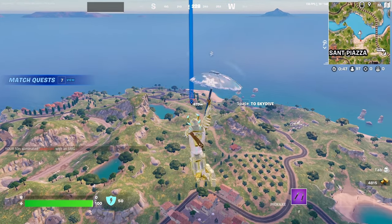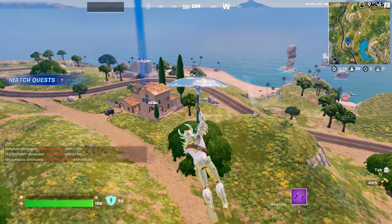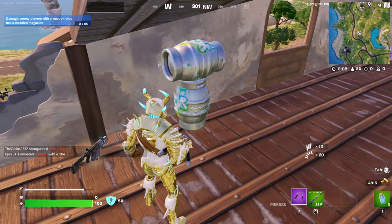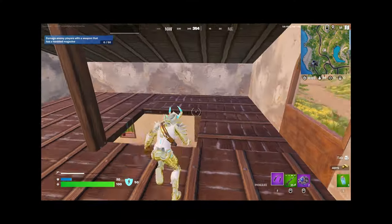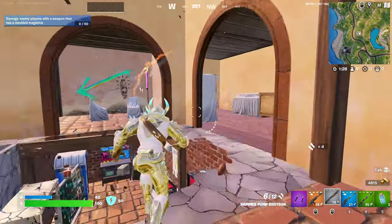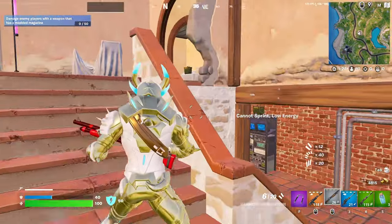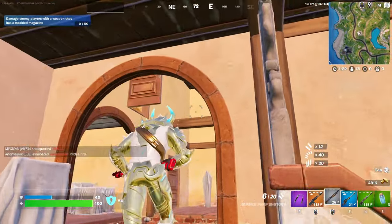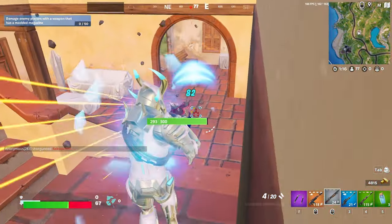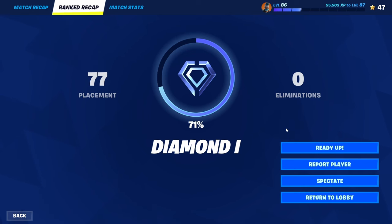I feel like I'm worse now than I was a couple episodes ago. Not sure how that works. There's one other person coming here with me for sure. Gold AR. We lost percentage too — we're at 71% now. After watching some of my videos back, I've realized it's partly my aim, but also because I'm not aiming in with the shotguns, so the spread is going everywhere and I'm not dealing nearly enough damage.